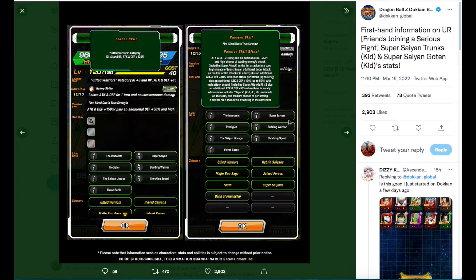Their links are Innocence, Super Saiyan, Prodigies, Budding Warriors, Saiyan Mania, Shocking Speed, and Fierce Battle — linking pretty well with other Gotens and Trunks, and especially the recently released AGL Mighty Mask and LR Goten and Trunks on JP. Categories are Gifted Warriors, Hybrid Saiyans, Majin Buu Saga, Joint Forces, Youth, Super Saiyans, and Bonded Friendship. You'll definitely want to run them on Gifted Warriors or Majin Buu Saga with Vegeta to get that 200% boost.